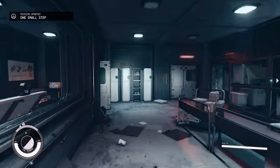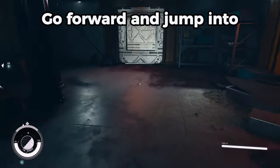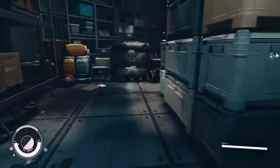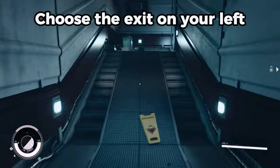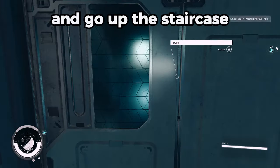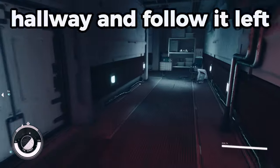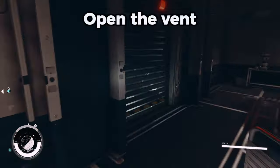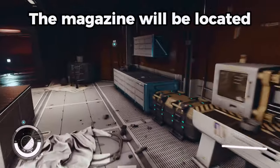Open the door ahead. Continue forward and open the next door ahead. Take a left and go down the staircase. Go forward and jump into the trash compactor. Continue on and open the vent. Follow the hallway. Grab the maintenance key located on a table directly ahead of you. Choose the exit on your left and walk up the stairs. Open the door and go up the staircase directly ahead. Take a left at the top of the staircase. Follow the walkway and open the door on your right. Walk to the end of the hallway and follow it left. Continue along the hallway and go through the doors on your left. Go through the cafeteria. Open the vent located on your left. Open the next vent directly ahead. Walk ahead into the room and take a left. The magazine will be located on a counter to your right.